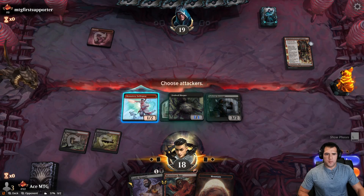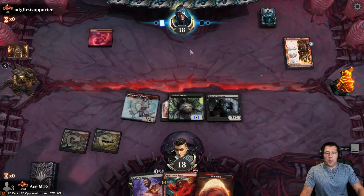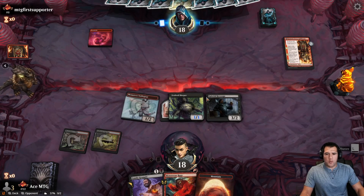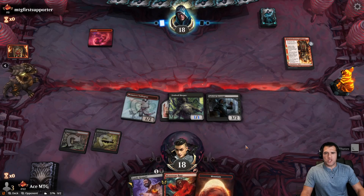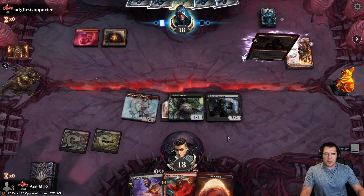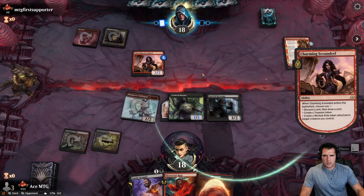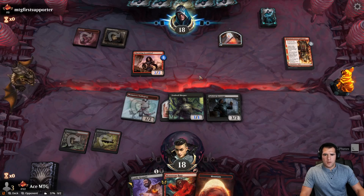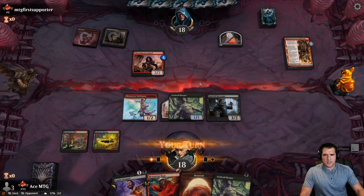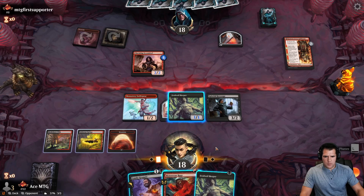Swing in. Next turn they're probably going to tap out because they want their bonus. Love it if they swing in with a 3/3 — we then have a kill spell into a Monstrous Rage as well. Unfortunately we are completely out at that moment. They get the bonus, so they're probably just going to make a treasure. We do have to worry about Play with Fire still — that is a risk.